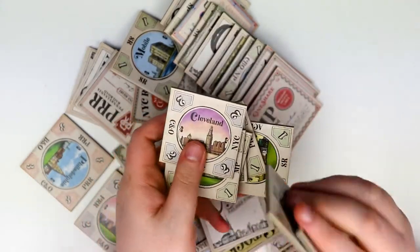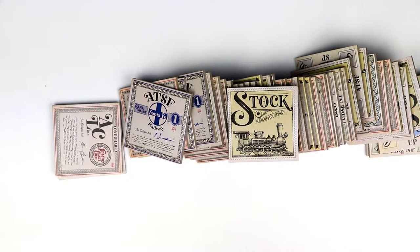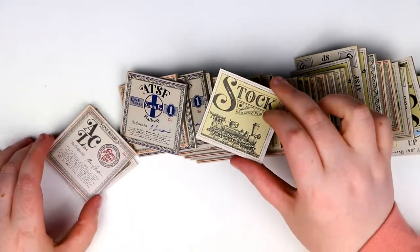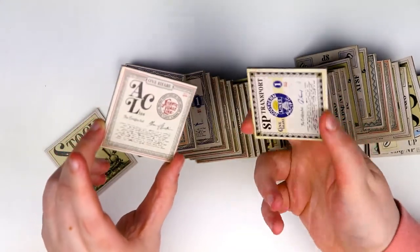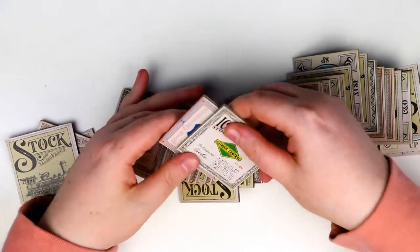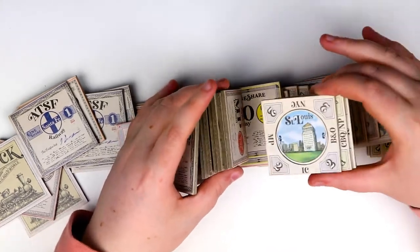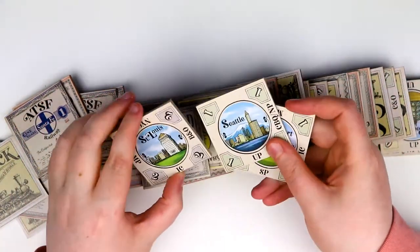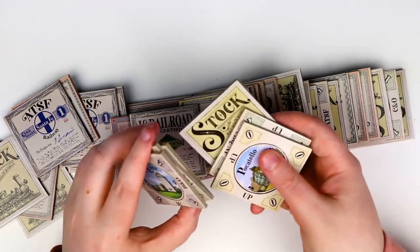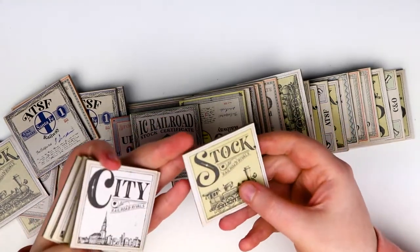Our second pile of tiles also seems to have stock tiles mixed in with some city tiles, just as they came out of the packet. Yet again super chunky. I love the font choices in this game — everything's so legible but still so old-timey. With all the different stock tokens it's just so good, everything I wanted it to be. There just seem to be duplicates of certain places — did we see Seattle earlier? These are fantastic and I can't wait to get them to the table.